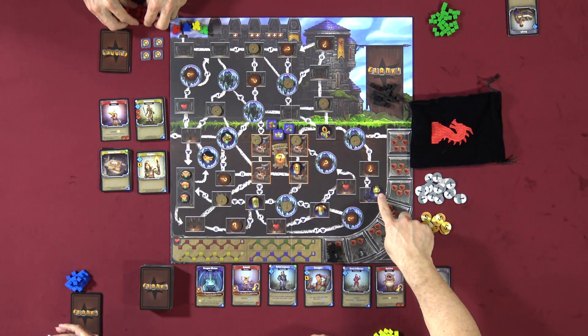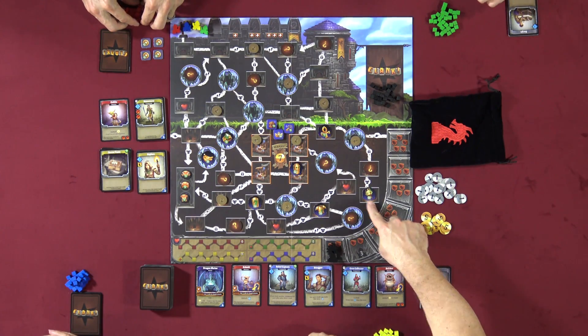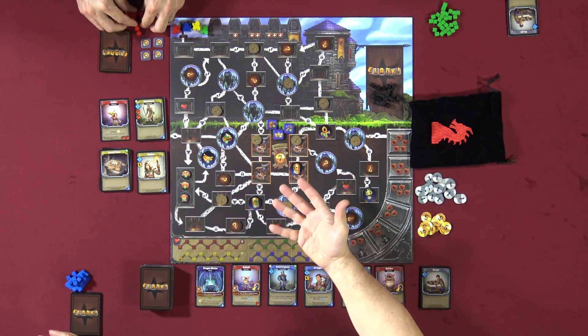You have basically two goals in this game. The first goal is to collect an artifact and get out. The second goal is to have the most points at the end of the game. There are six or seven artifacts — they're face up and have victory points on them. This one is the highest, worth thirty. This is the smallest, worth five. You can only carry one artifact and you can't drop one once you pick it up. So the thirty point artifact is harder to get and escape with than the five.